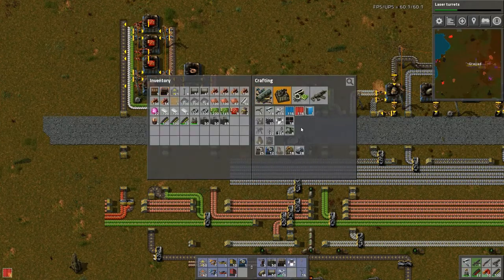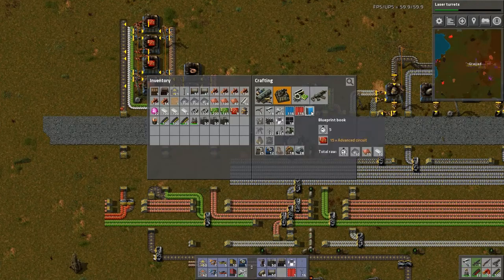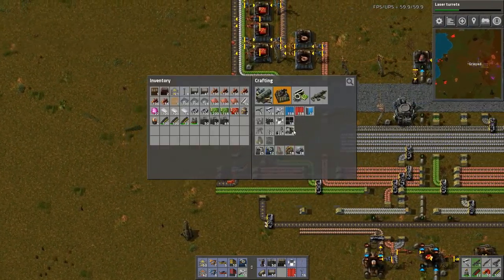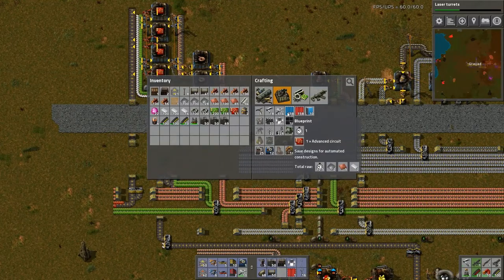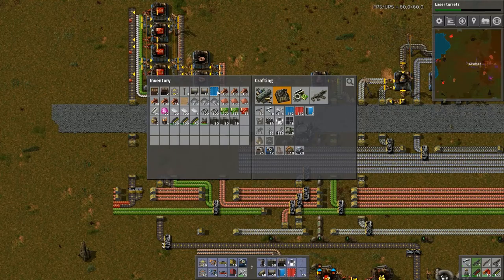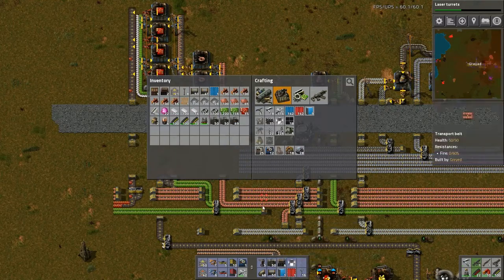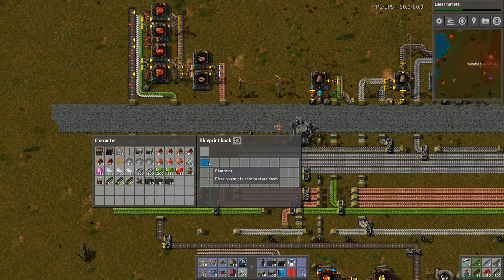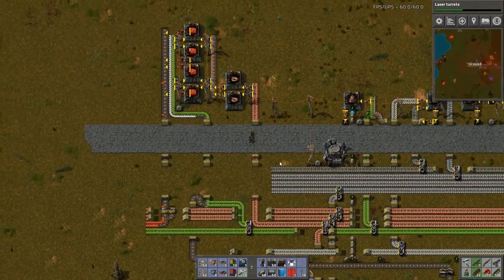Next step: I need one deconstruction planner, which I'm going to put here and lock it in place. And I need advanced circuits like so. I need a blueprint book, which I am going to put next to my — stop, there we go, lock that in place. And a blueprint. Right-click to open up — I can move my blueprint into there.